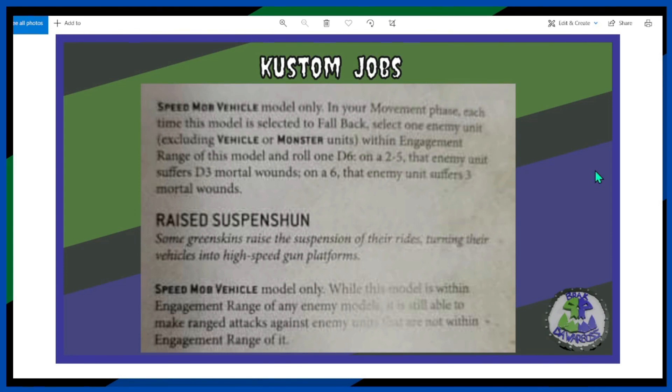The next custom job is the Raised Suspension. Some gretchin raise the suspension for their rides, turning their vehicles into high-speed gun platforms. It's for a speed mob vehicle only: while this model is within engagement range of an enemy model, it is still able to make ranged attacks against enemy units that are not within engagement range of it. Excellent — so it can shoot at everything. That will definitely come in handy.